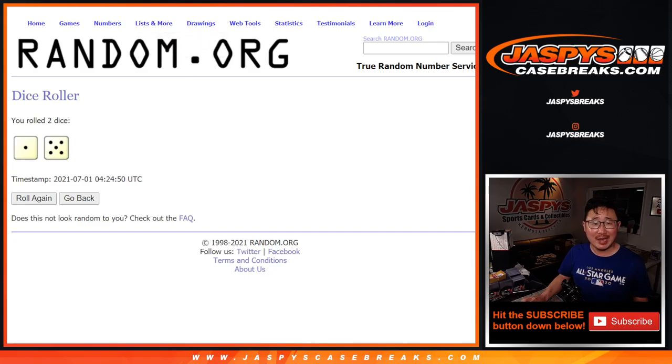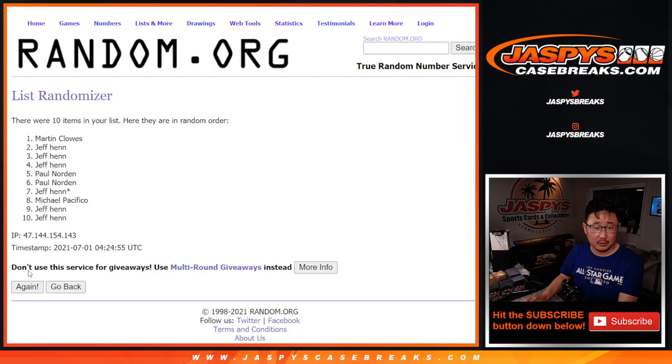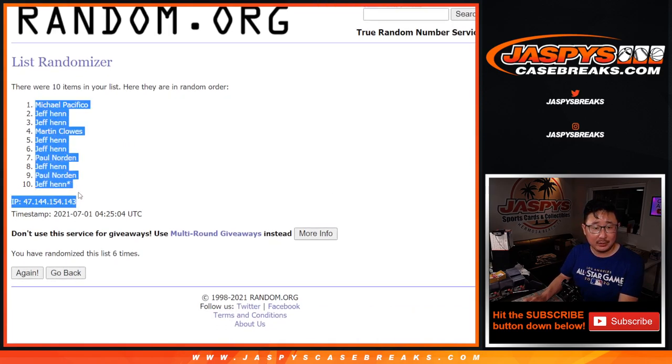Let's randomize it. One and a five, six times for names and numbers. One, two, three, four, five, and sixth and final time. We've got Michael down to Jeff.